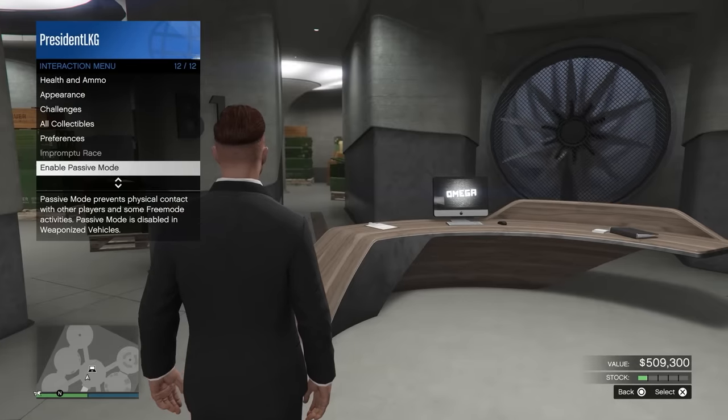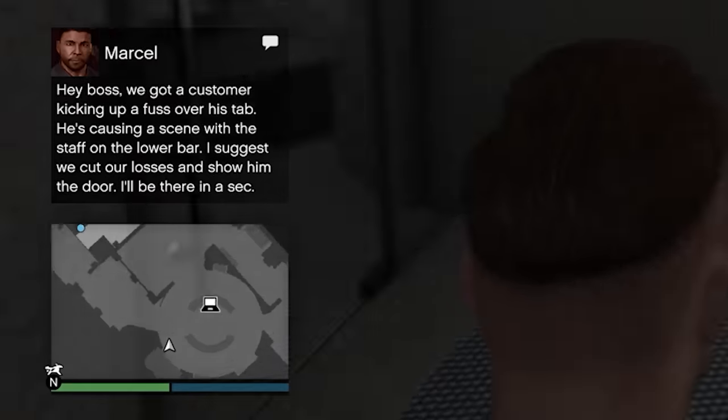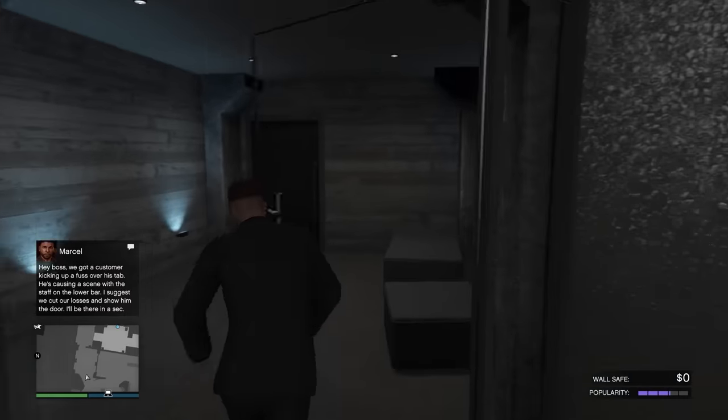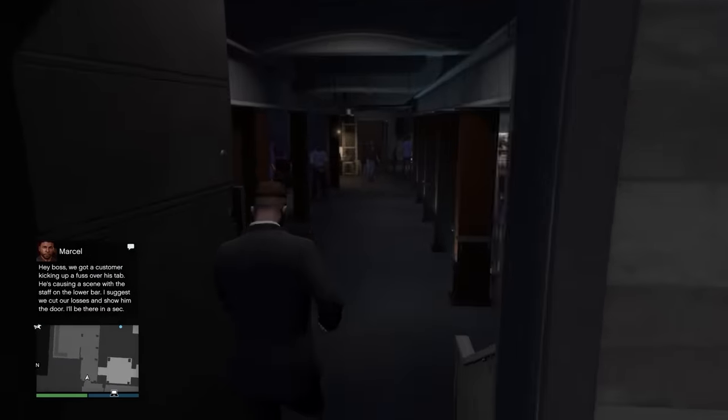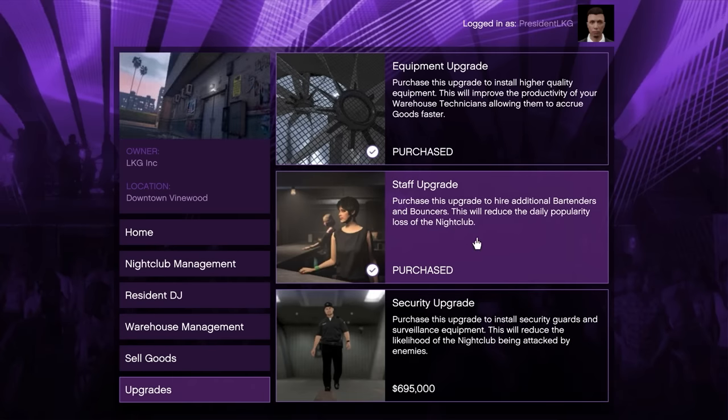There is a trick to get these over and over. If you enter your nightclub while in passive mode, you will always get the troublemaker to toss out, so that is one easy way to increase your nightclub popularity. Also, if you get the staff upgrade for the nightclub, it will slow down the rate at which your nightclub loses popularity, which in the long run will help you maximize profits.